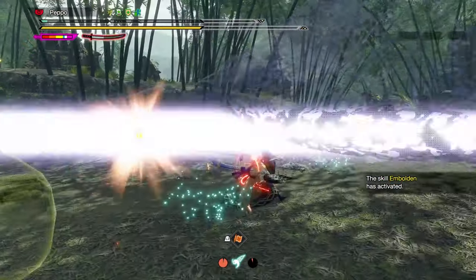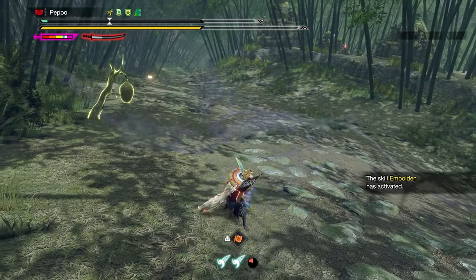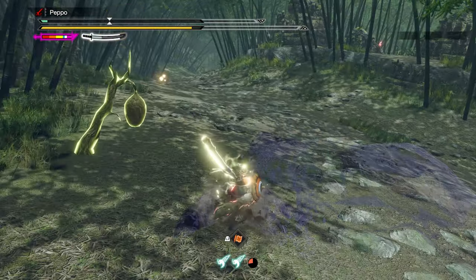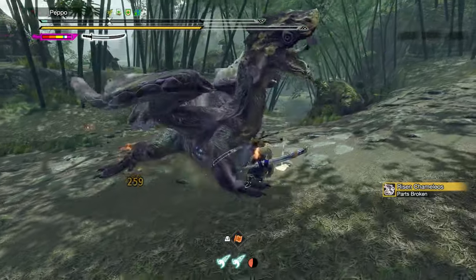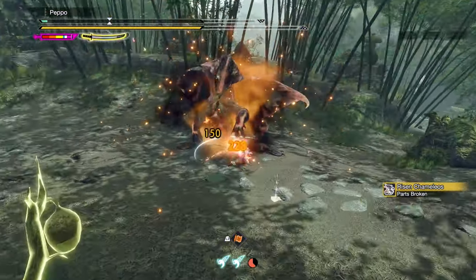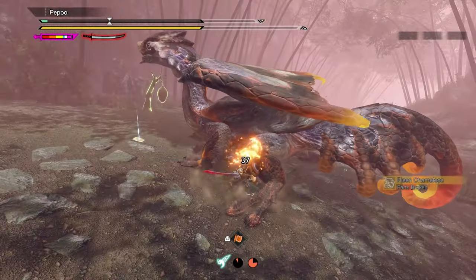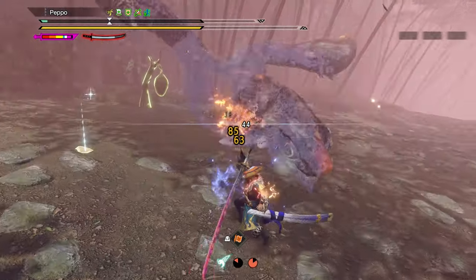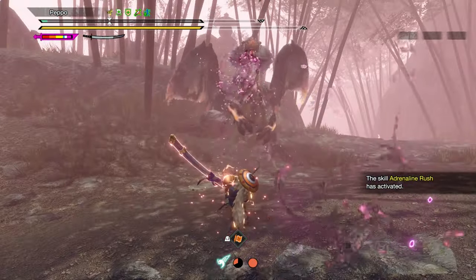Which other skills would I recommend specifically for a Longsword beginner? Evade Extender might help quite a bit when sidestepping before landing the Spirit Release Slash, making it easier to reposition and get away from the monster's attacks. At level 1, it increases the sidestep distance of the Sacred Sheath Focus by 15%, at level 2 by 25%, and at level 3 by 35%.